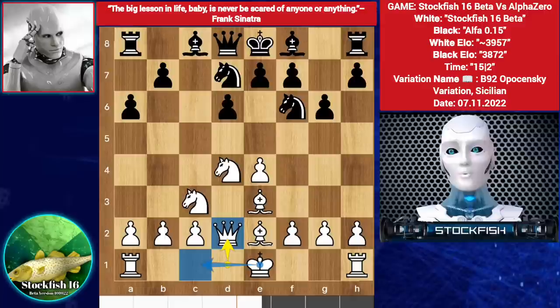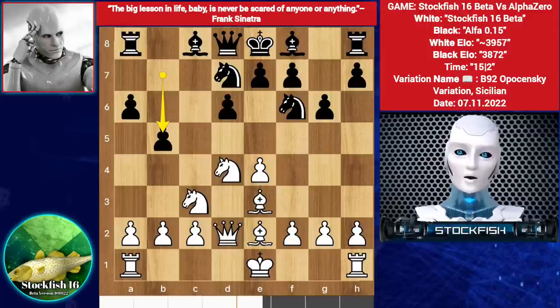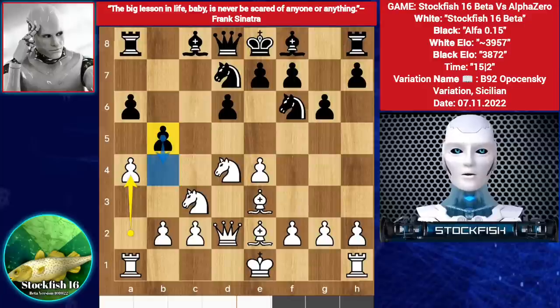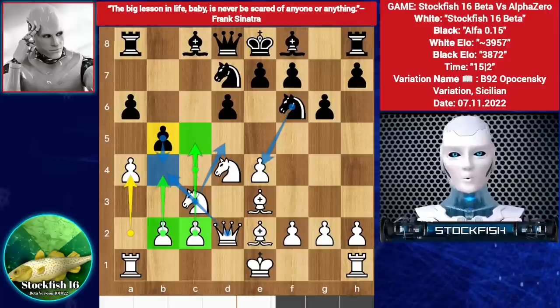Actually, castling long is not the right plan here because the C file is open for Black and he will push the pawns. So the Queen and Bishop are making a bishop pair to eliminate the dark-square Bishop if needed. Alpha Zero played B5, A4 by Stockfish. Pushing the B pawn is not good because if he takes the E4 pawn, then Queen takes B4. White has some advantage with the BC pawns — he will push the pawns and make a passed pawn on the C file.